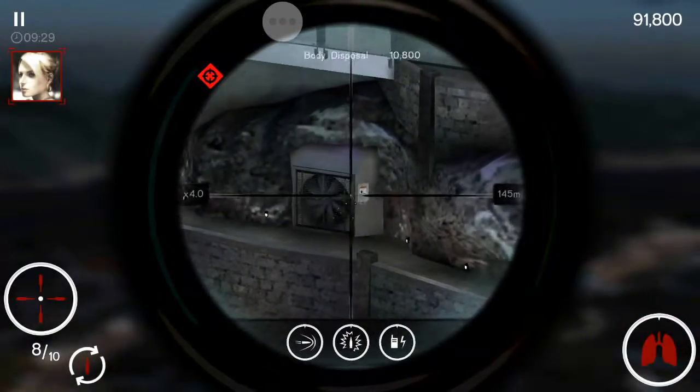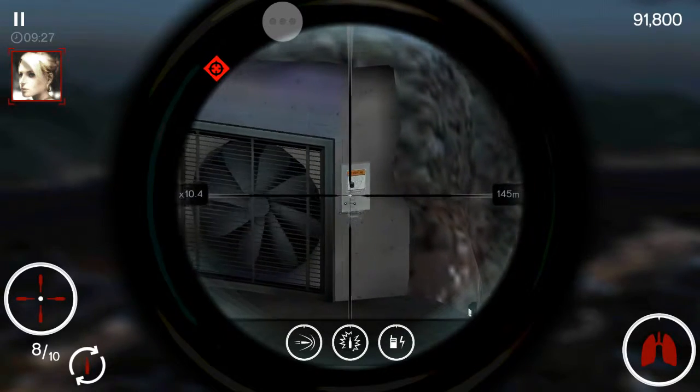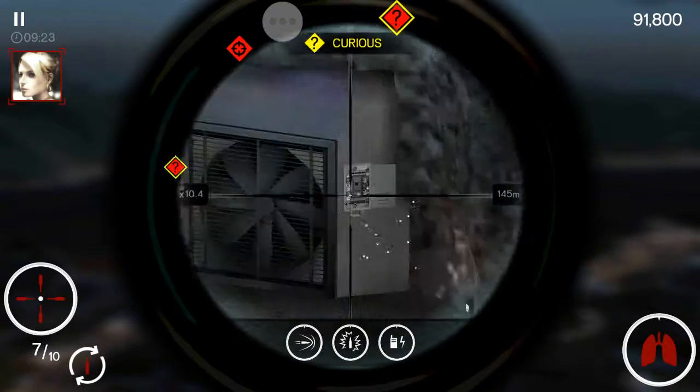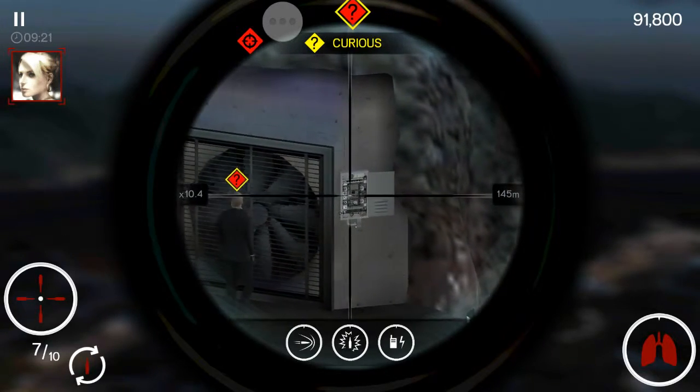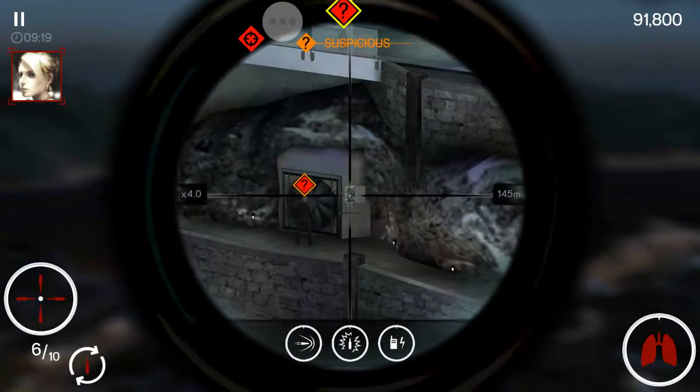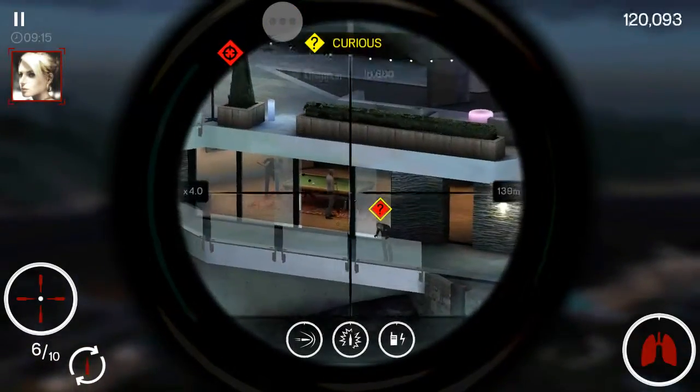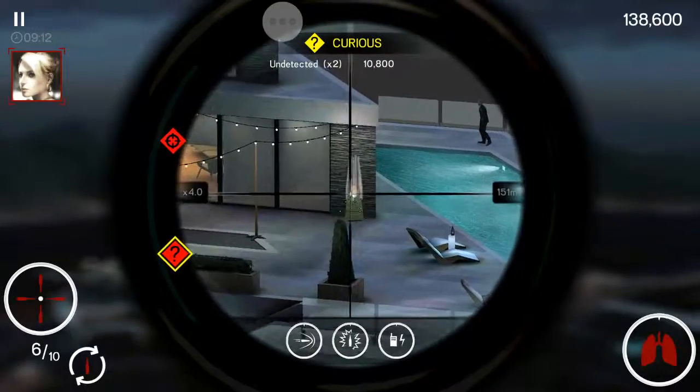Another way is you shoot the controller on an exhaust fan, make the guard curious, and then shoot again. It will make the exhaust fan go out of control and throw the guard off the railing.